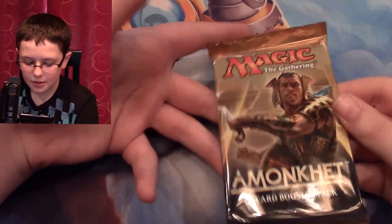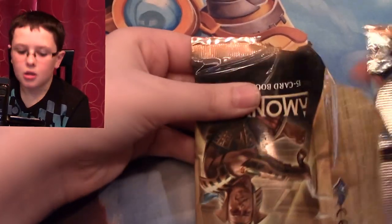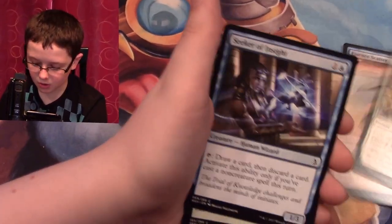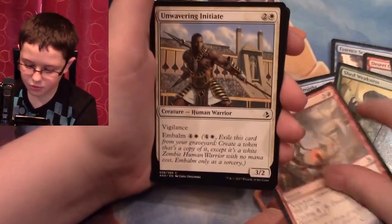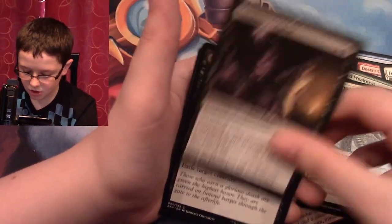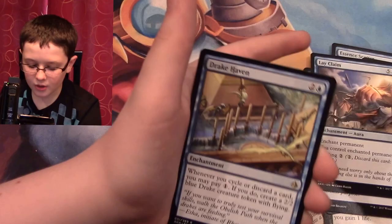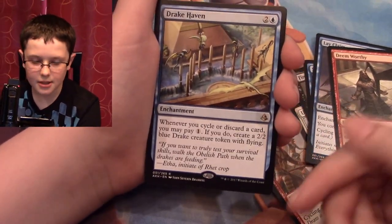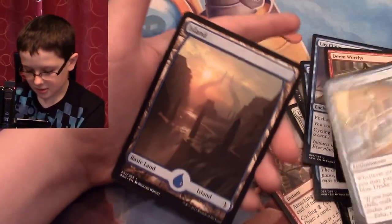Next we have another pack — looks like it opens pretty easily actually. I have Essence Scatter, Desert Ceridon, Forsake the Worldly, Seeker of Insight, Shed Weakness, Soul Stinger, Pursue Glory, Unwavering Initiate, Trespasser's Curse, Final Reward, Sacred Exhibition, Lay Claim, Deem Worthy. And our rare is Drake Haven. Three mana enchantment — whenever you cycle or discard a card, you may pay one mana. If you do, get a 2/2 Drake with flying. Fuller Island and another live-and-well warrior token.